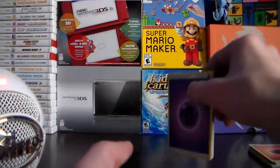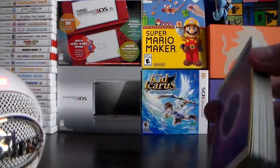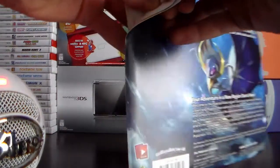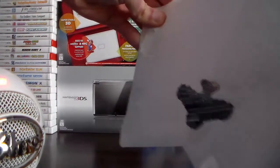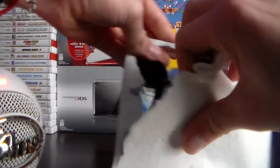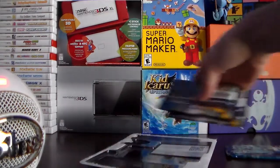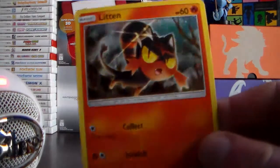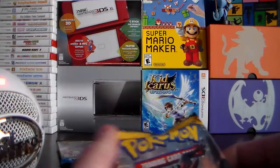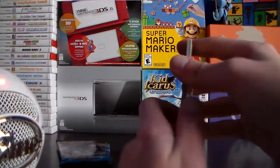Very disappointing pulls with this pack, but hopefully the Litten set will prove to have more potential. Here we have our Litten set of three packs — hopefully we'll have something good. Here we have the Litten promo card that comes with this box, looking very, very nice. The first pack of this set should be lucky.